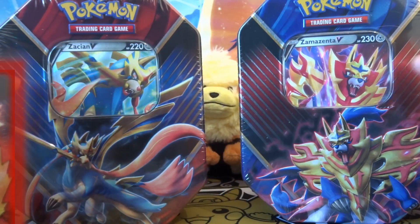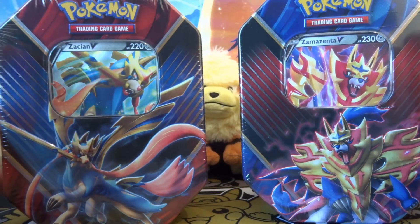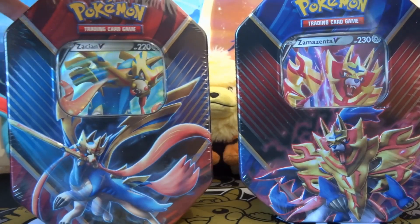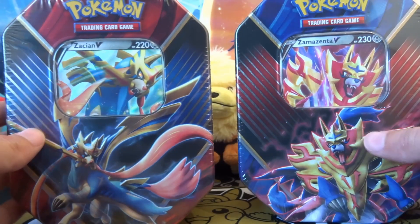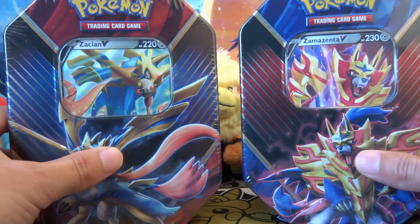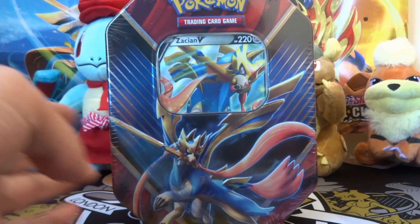Hello one and all, welcome back to the Arcanine Academy. Today we're having a look at the Zacian tin, and we have the Zamazenta tin to open another time — the Galarian mascots themselves. These are some tins I've been waiting for, as I'm yet to pull a Zacian V, and it's such a strong card in the game at the moment.